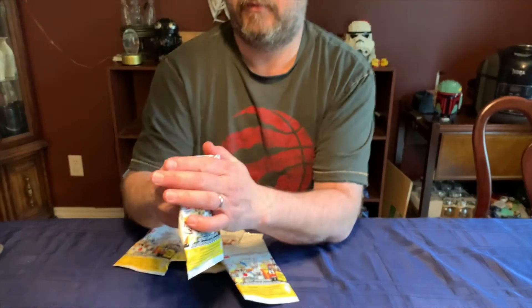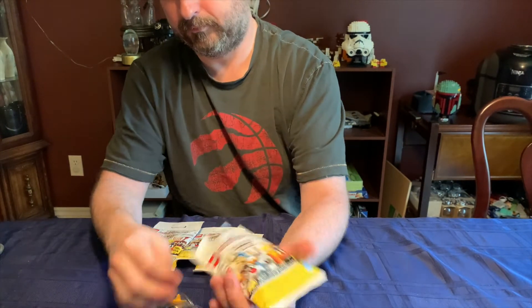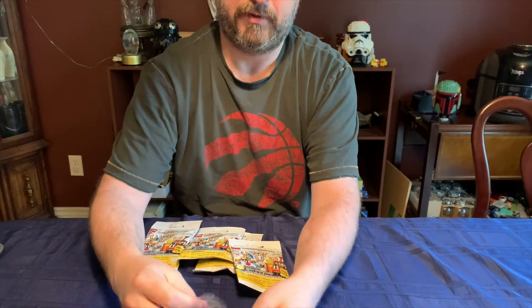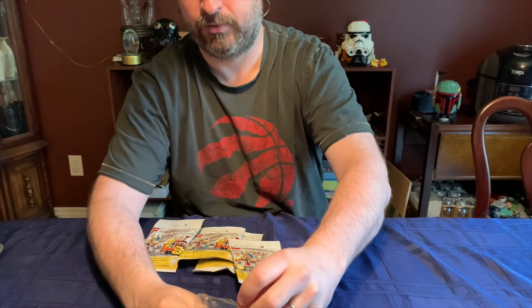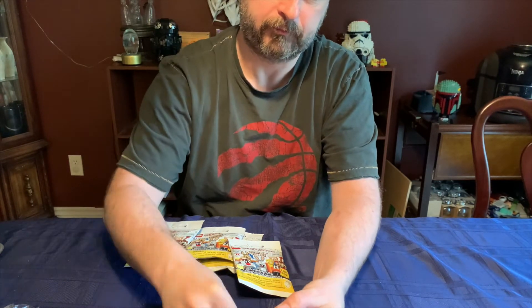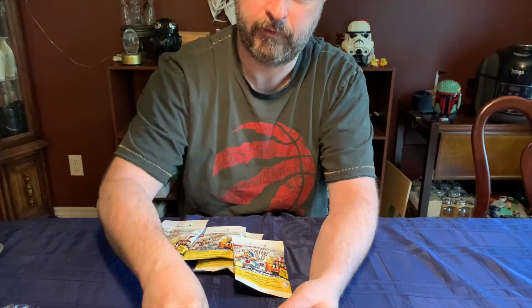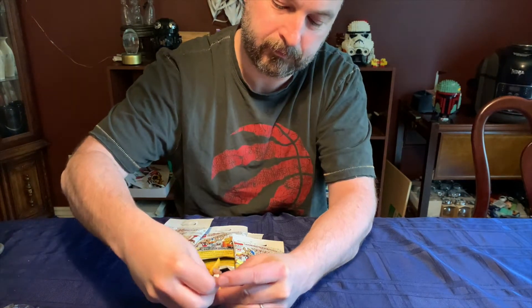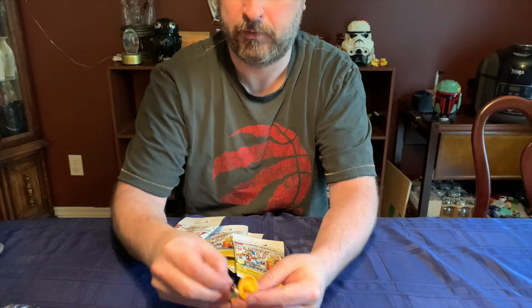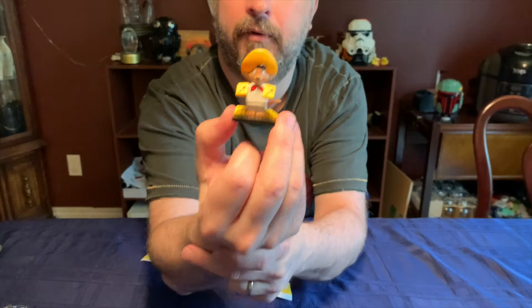First up, it's a duplicate — that's a good one. A little Speedy Gonzalez. There's a nice tail piece and molded head. He's got his cheese wedges in his hands. There we go, a little Speedy Gonzalez.